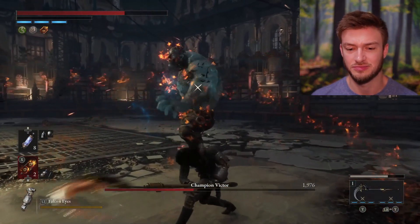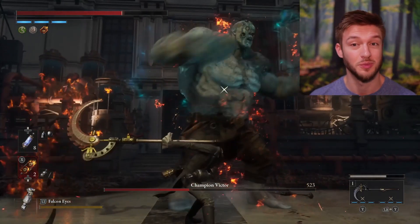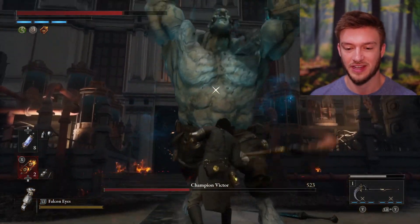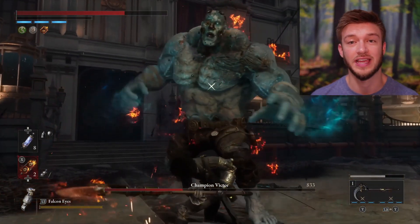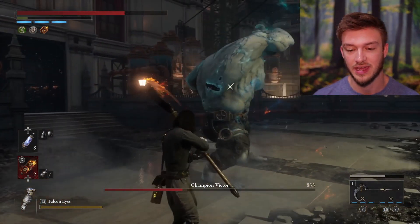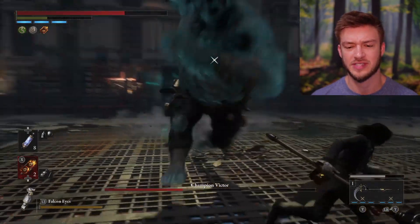Whatever items you have, I would say bring them to this fight. Sometimes it's best to even go and get a few more of them just to make the fight a little bit easier, especially with a boss like this. I recommend trying it a few times without even using the Spectre — just go at it by yourself and learn the timing of his attacks.